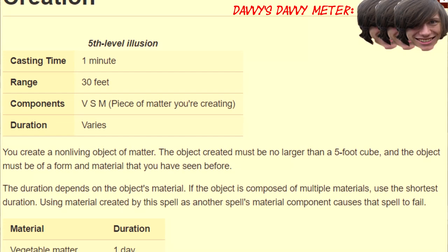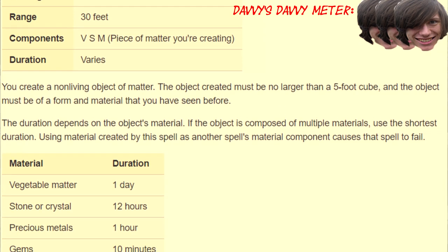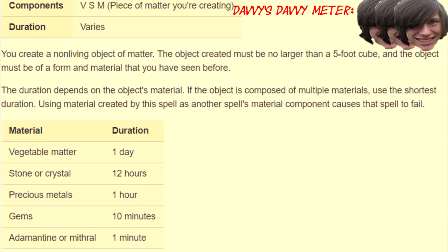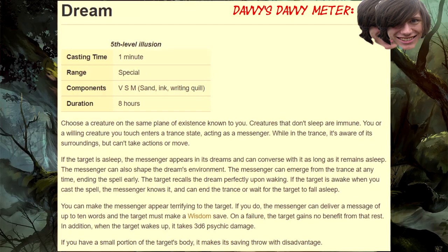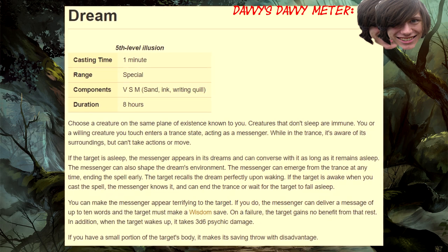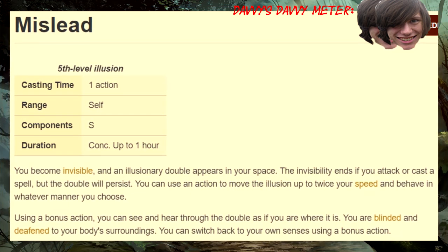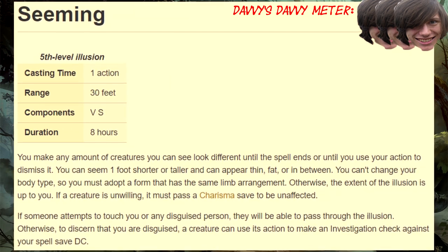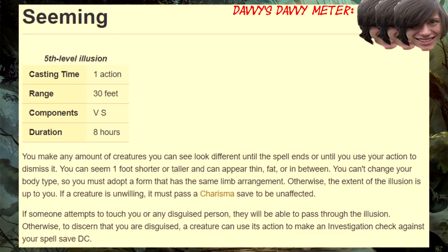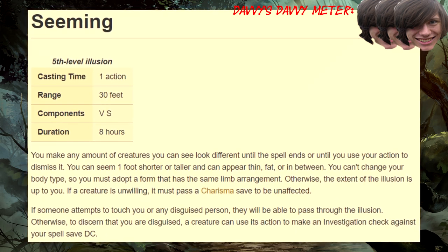Fifth level! Creation: this is a transmutation spell, but being able to create free gold, a rare gemstone for materials, or an adamantine hammer for smashing purposes is pretty much the dopest thing ever. Dream: this is a divination spell, but being able to hurt people when they wake up from their dreams like you're Freddy Krueger is the meme-iest thing ever. Mislead: this spell will save your life, especially when you're trying to infiltrate an encounter. Seeming: "We are the great Brzezinski brothers, here to entertain your demon lord as he plots his world domination — please, let us in."